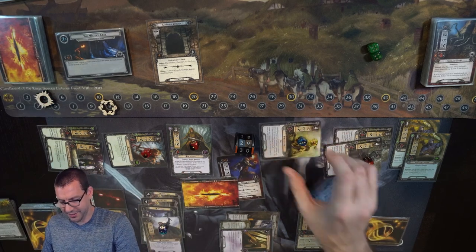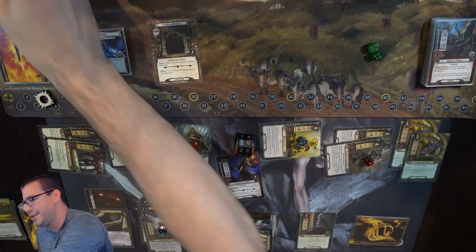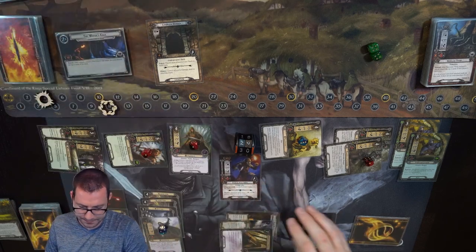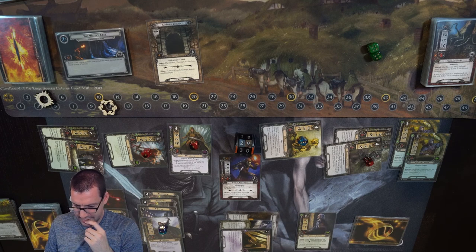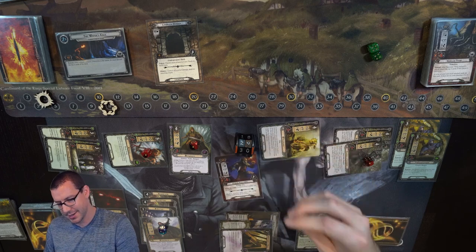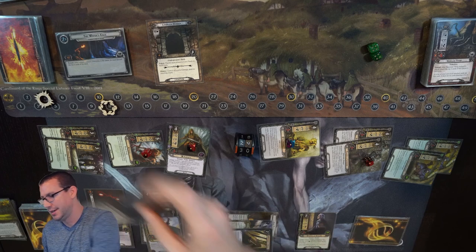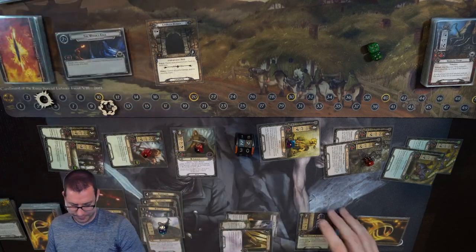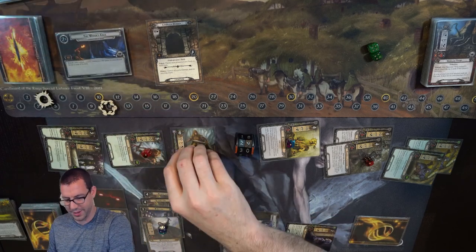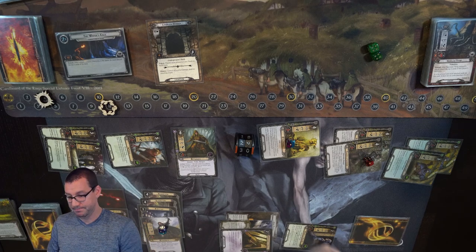I'll have Treebeard defend against this Goblin Follower — 3 attack against 3 defense. Cave-in is nothing. I need 6 attack; I have 5 without Treebeard. So we'll spend with Treebeard and use these to deal with that Goblin Follower. Word of Healing cleans up 2 of this damage. That's all we got.